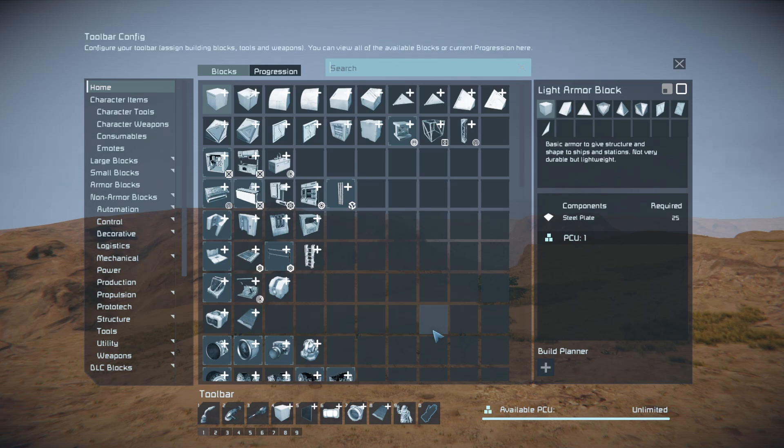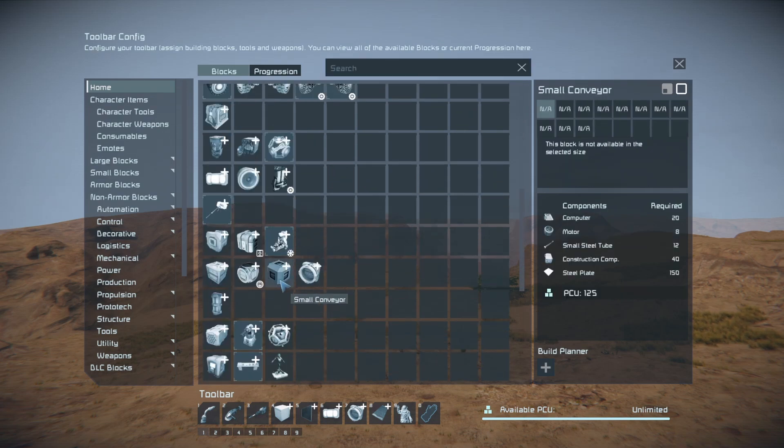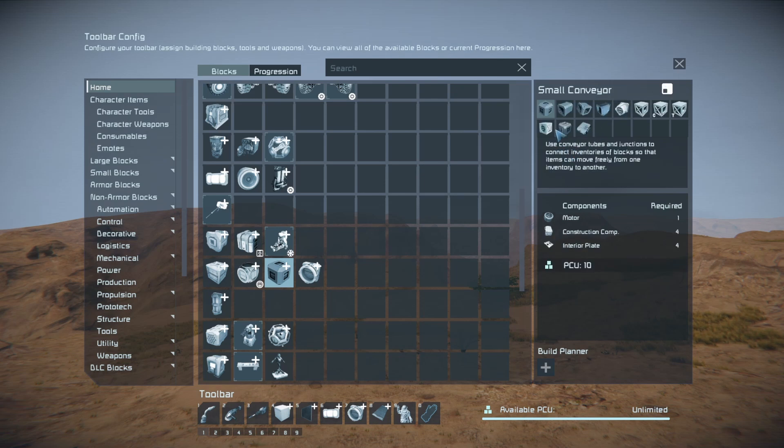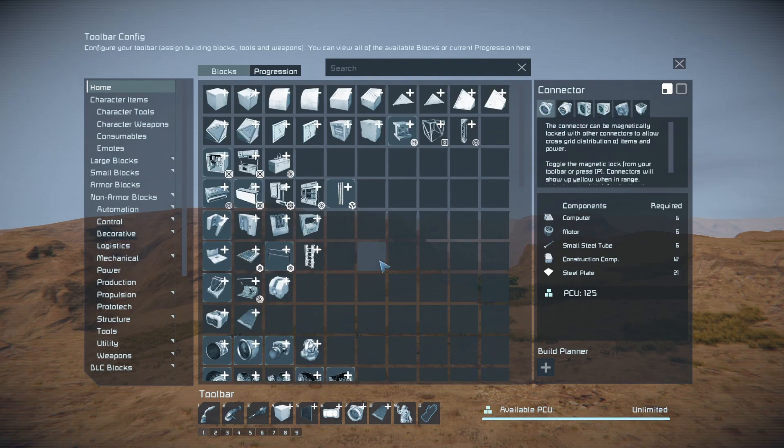Duplication is usually just where you would actually expect to use a block. For instance, whenever I'm using certain blocks I'm often also using the small connector, so I've included the small connector in that group. It's not a big group, so it doesn't matter having that extra one there — and it still exists in the connector set as well.